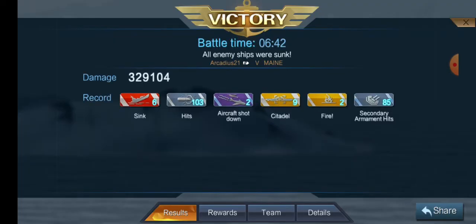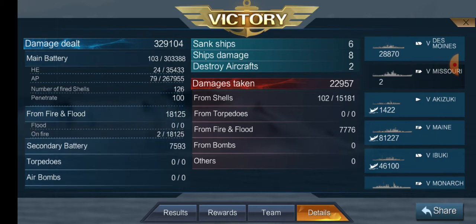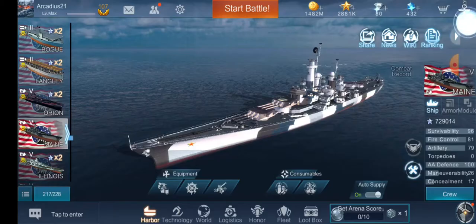First game of the day: 329,000 damage, 6 ships sunk, 103 shell hits, 2 aircraft shot down, 9 citadels, 2 fires, 85 secondary hits for over 7,500 base XP. 35,000 of that damage was from high explosive — remember we only did 2 HE salvos — armor-piercing was 267,000 damage, fires did about 18,000, and secondary battery did 7,500 damage, so they're not completely worthless, however they're not as effective as other ships at this tier.